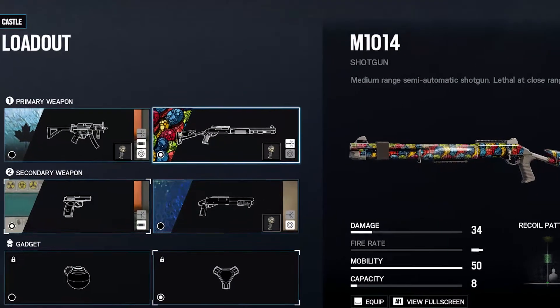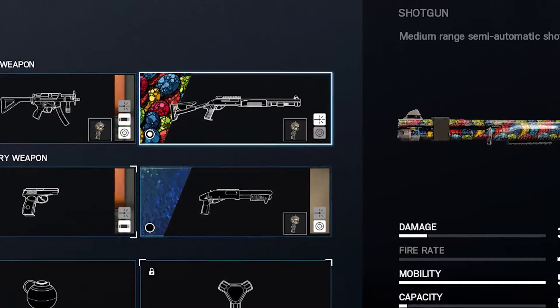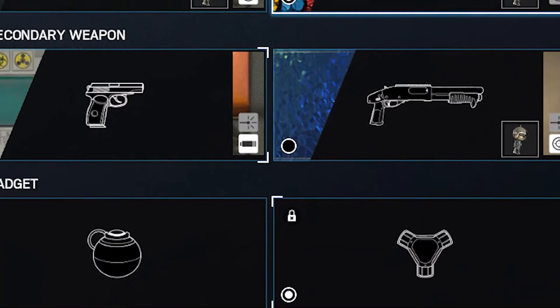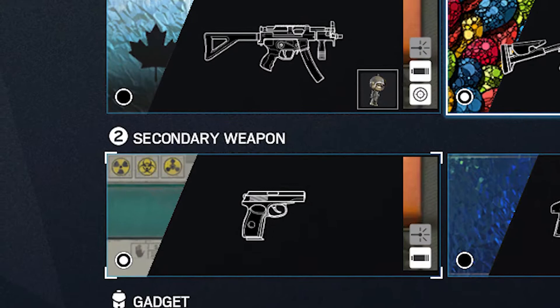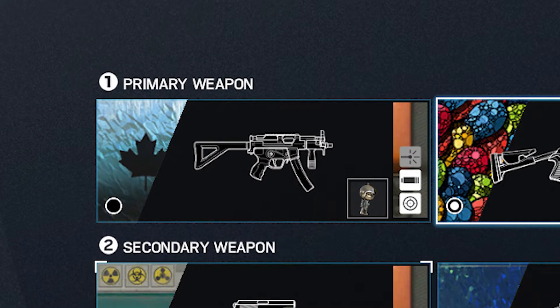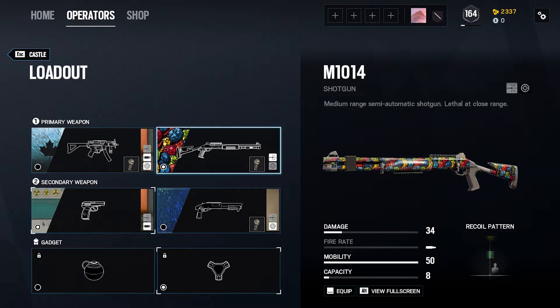Here is a loadout I think would make Castle quite balanced and not too overpowered. He can still make rotates with either the shotty or the impact, then choose his new pistol the PMM, and finally have a gun with a real fire rate that can do some damage with the MP5K. What do you guys think of this loadout? Tell me in the comments below.